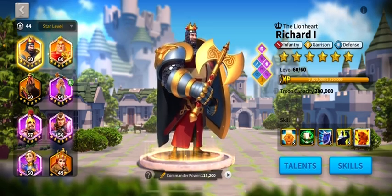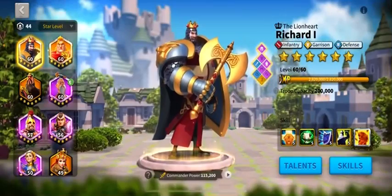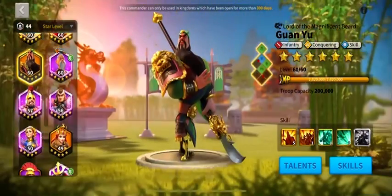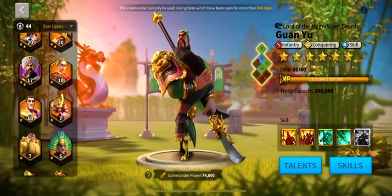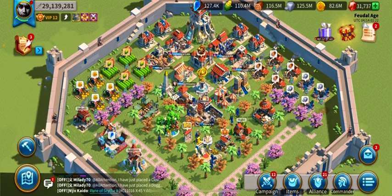My march is gonna be Richard and Alexander the Great, and yeah, it's gonna be awesome. My next commander that I'm gonna work on is maybe Guan Yu — it's gonna be between Guan Yu, Zenobia, or YSG. It's gonna be between those.